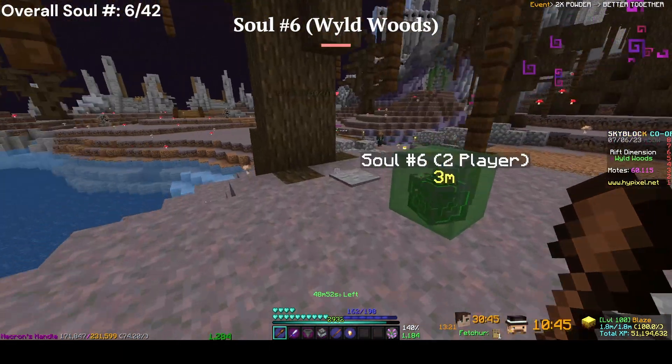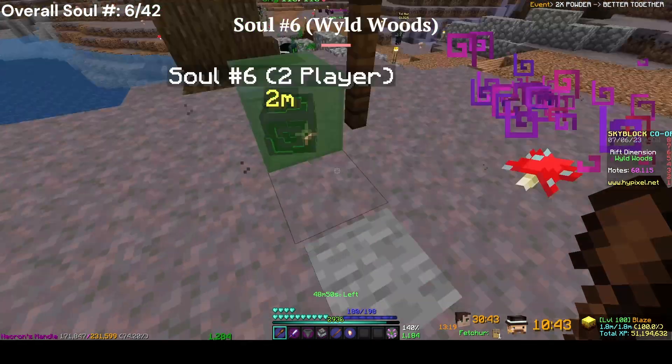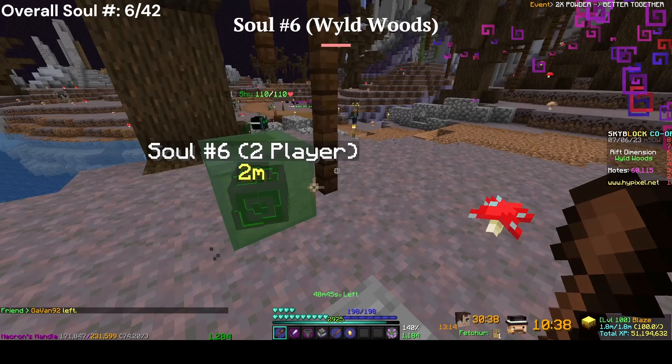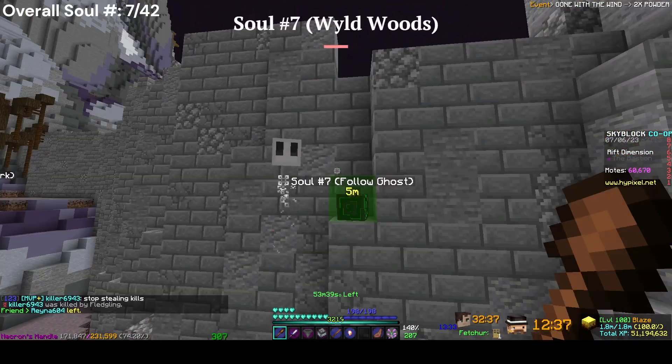The next soul is a two-player soul. You need two players — one person stands here, one person sits in the other spot, and the glass will disappear so you can get the soul.